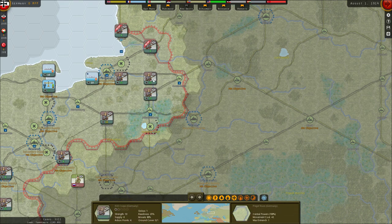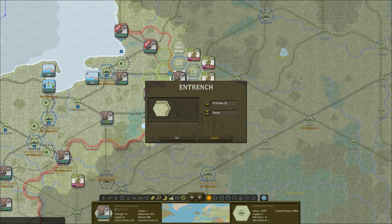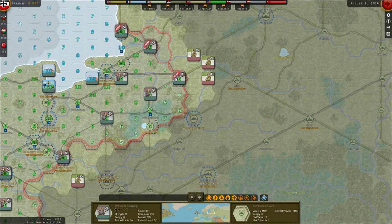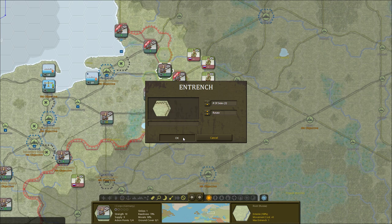We've got a couple of cores here, including an elite core, which is very good. I want to make sure to protect towns like Gumbin, Tilsit, and Memel. These two are protected with detachments, and I'm going to protect this one with a core. We already see three Russian cores, which is going to be rough. We have eight supply in Gumbin, and you generally want to be in provinces with as much supply as possible.